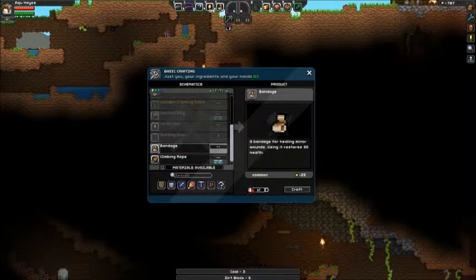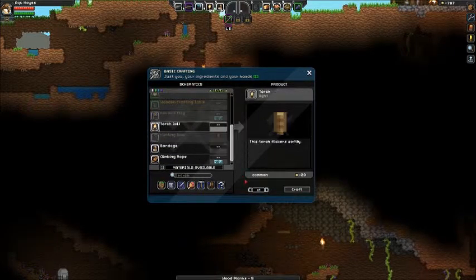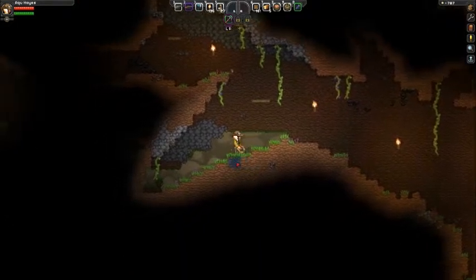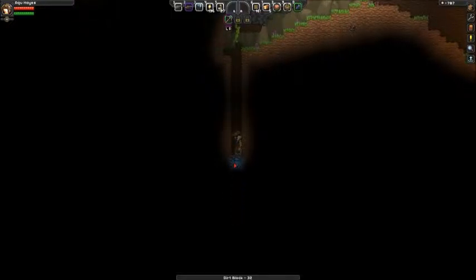I'll get a few more pieces of coal. Let's make some more torches — oh, I need some bandages. I don't think I need 21 bandages. Make one, two, three — three more things of torches, so 138 torches. What do I have for blocks here? Dirt blocks, clay. I do want to have something for blocks. What I'm gonna do is get down to here, because pretty much I'll just start going straight down.